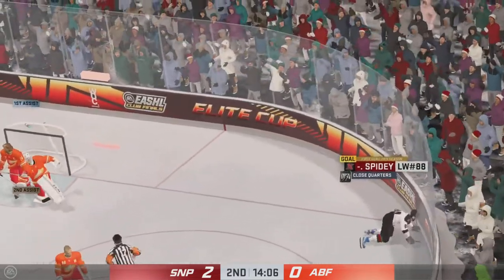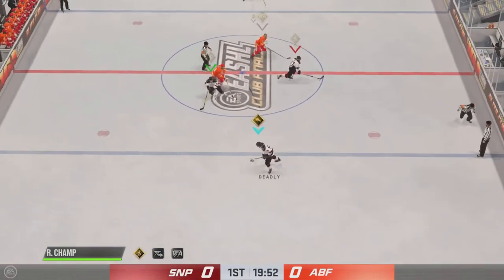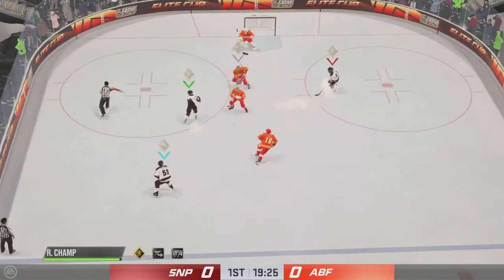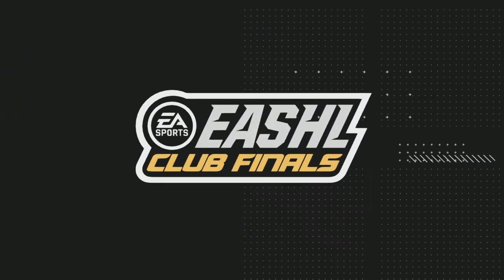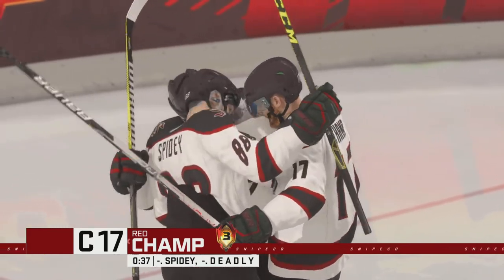That doesn't mean you can't score another way, but if a guy's open in the slot, you'd definitely hit him, wouldn't you? I hope this build works for some of you guys and is able to help you get your team some wins. It helps simplify the process, in my opinion — you're able to get open, hit the shots when they're there, and hopefully that can secure the bag for you guys.